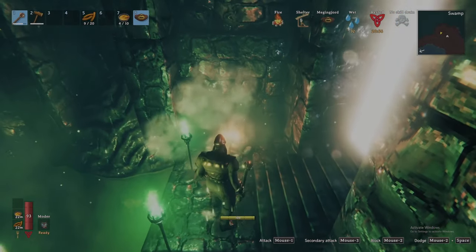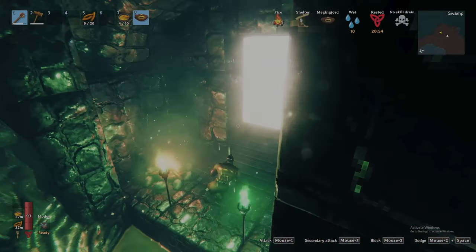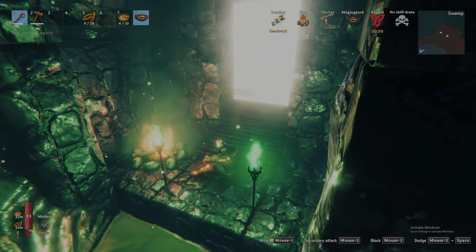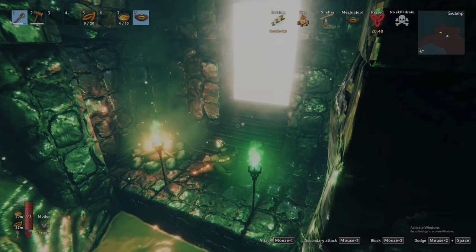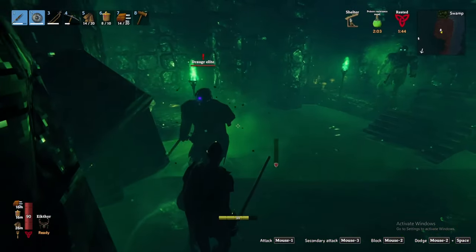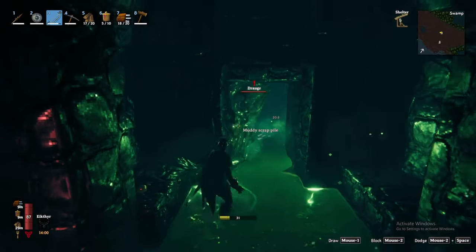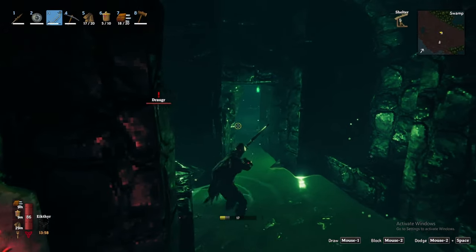Pro tip: as you will notice when entering the crypts, you can finally take a break from the wet effect. Seize this as an opportunity to craft a fire in the crypt entrance to regain your rested effect buff. Inside, you will find familiar creatures such as draugrs, draugr elites, blobs, and body piles, which will periodically summon draugrs. Make sure you clear these quickly before getting overwhelmed.